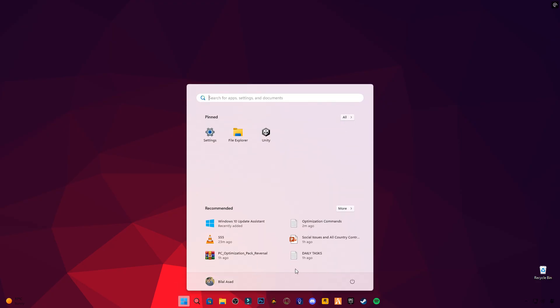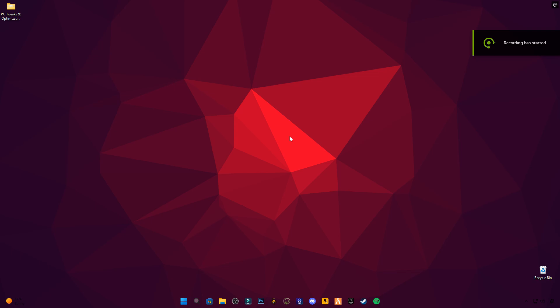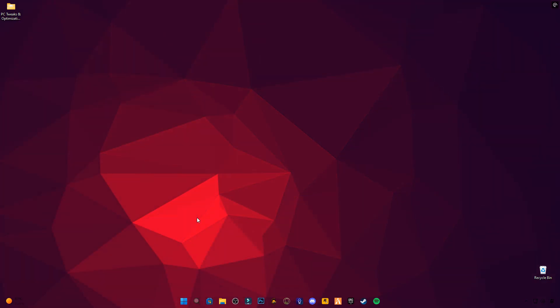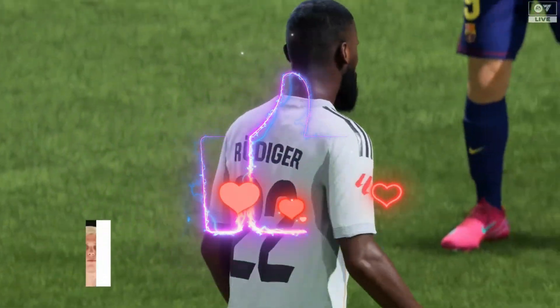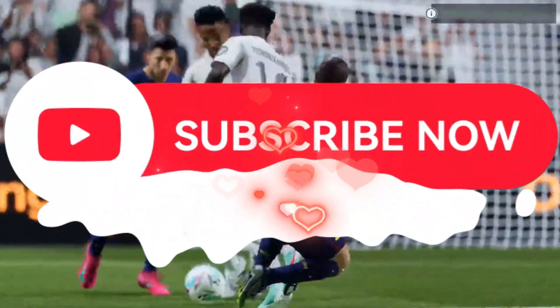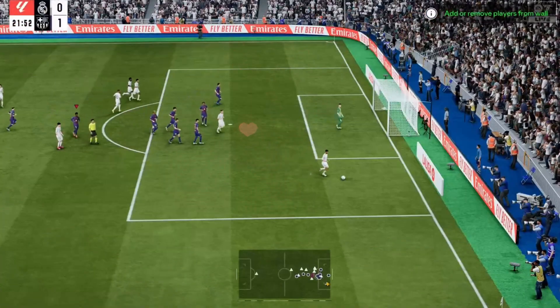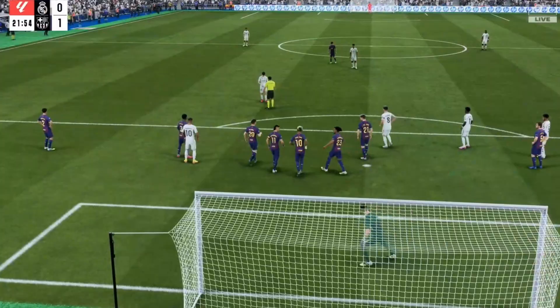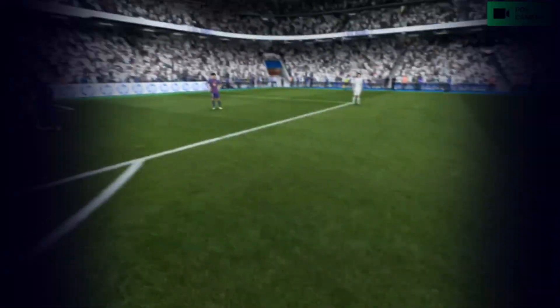Install everything and restart your PC. Now launch EA Sports FC26 again. You've just unlocked performance most players never touch. Your FC26 now runs on a different level — keep this edge over others. Hit subscribe, turn on the bell, and stay ahead with every new optimization I share. Tell me in the comments how much smoother your game feels now. Your feedback could be the next fix someone else is searching for.